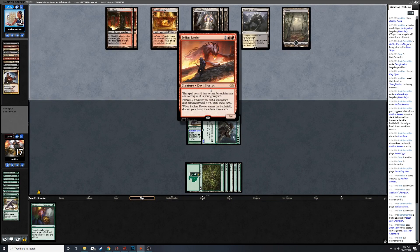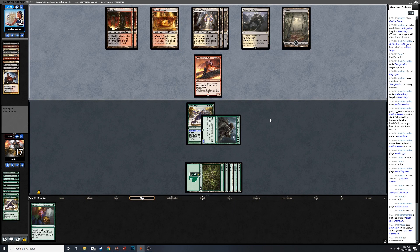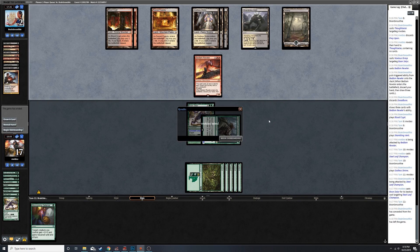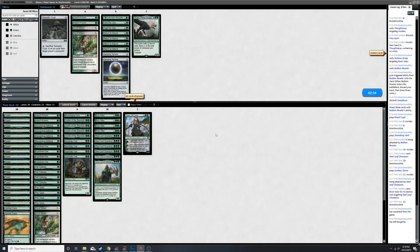Can't even block with a Shambling Vent. So if our opponent is just flooding with mana right now that would be pretty good for us. Prey Upon would actually be pretty good - oh man, yes! Can't beat the Boon.